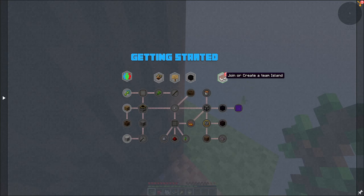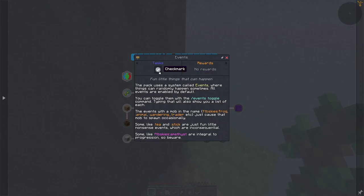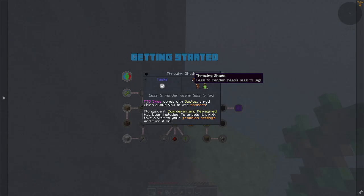Getting started — let's go ahead and grab our Akashic Tome, which gives you access to basically all the manuals for all the mods. I'll complete some of these that just require clicking the check mark. This talks about the events that happen — random things like mob spawning that are gonna happen throughout. You can disable it, but I'm gonna leave it on because it's part of the pack. This comes with the shader called Complementary Reimagined, which I already have enabled — this is my favorite shader mod, so it's pretty nice that they include it.